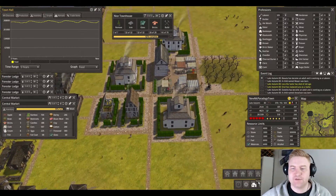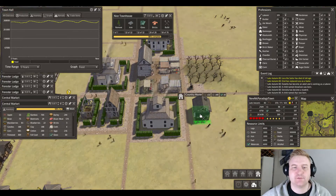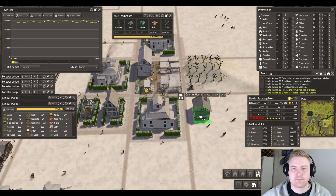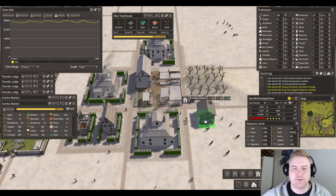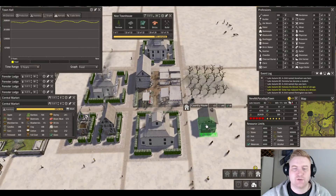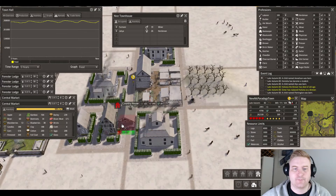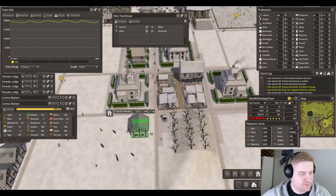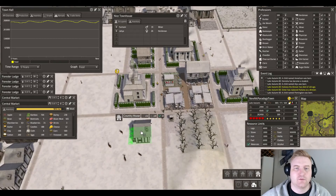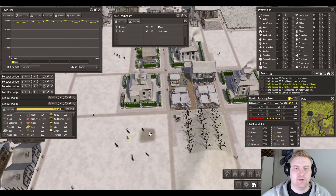Let's get some more houses, but this time they will be upgraded country houses on this side here. There's a road there, then road, road, hedge — should go in there. It's easier to see from this side — road, hedge, yeah there you go.